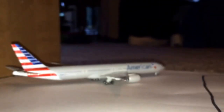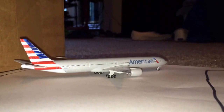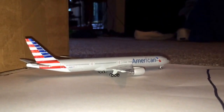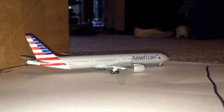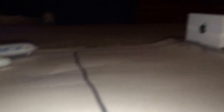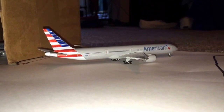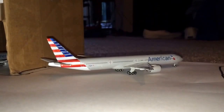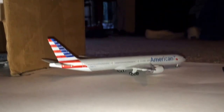Parked over here next to the hangar, we have the American Airlines Boeing 777-300ER. He came in from Paris, France about five hours ago. He offloaded — that process took about two and a half hours. They parked him back over here at that side gate right there by the iPhone box. He is going to wait until morning and head back out to Paris, France — so in about 12 to 15 hours, he's going to head back out to Paris.